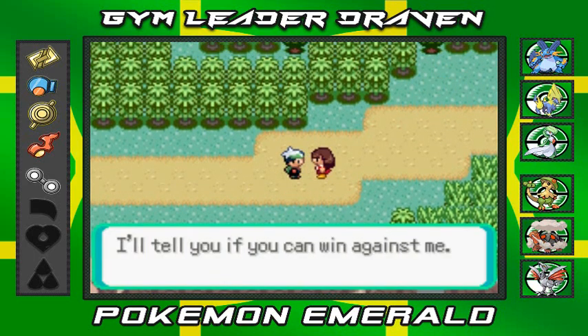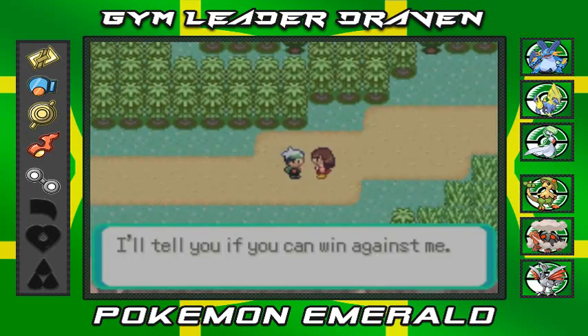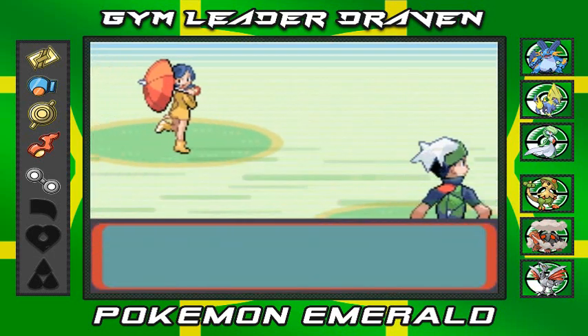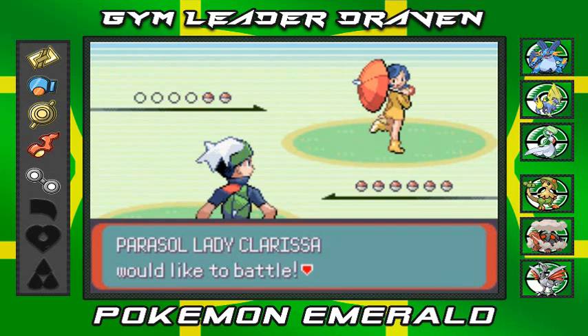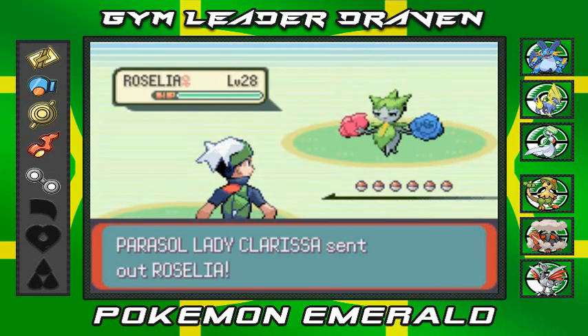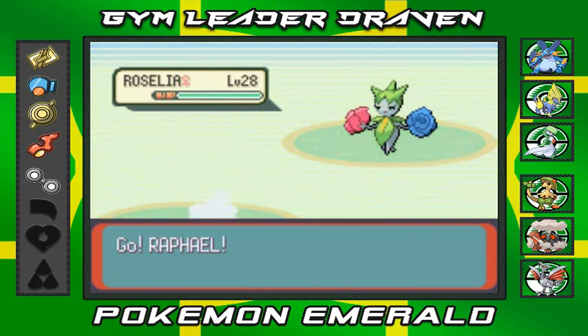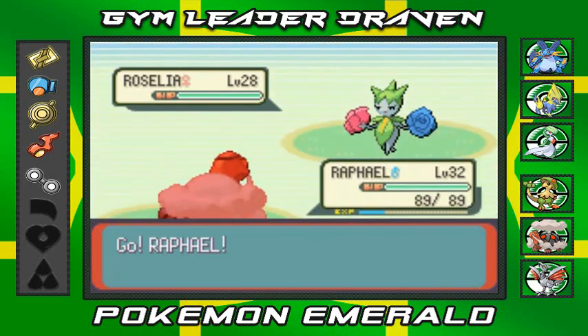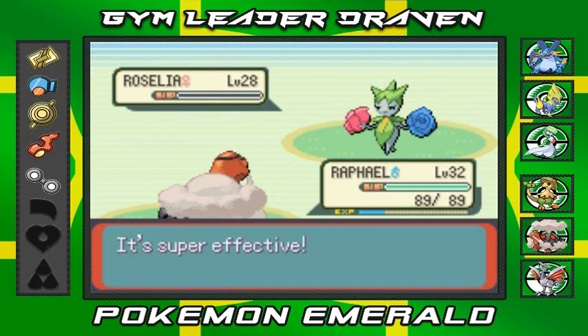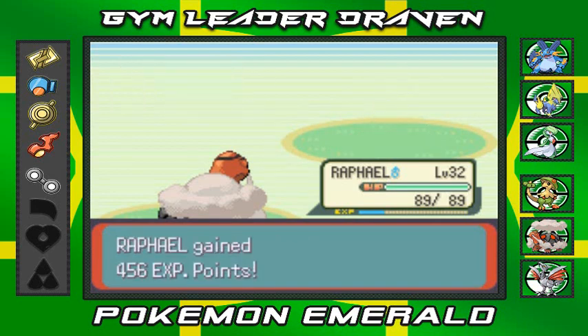Parasol Lady Clarissa is coming out and she's coming out with her Roselia, so I picked the right Pokemon for the job right here. Let's go with Raphael and the flamethrower. That's right, flamethrower does the job - this Roselia don't lie right here.